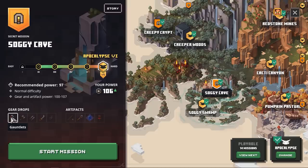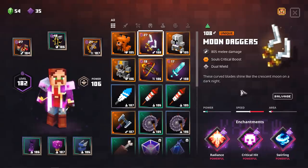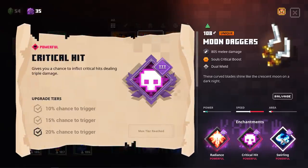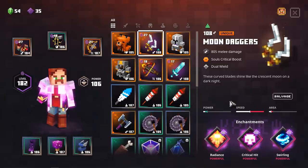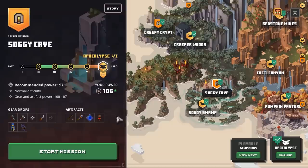For the Soggy Cave we have some pretty crazy loot dropping — we have the Soul Fists, the Fighter's Bindings, and you can also find the Maulers, though I think they are not that great. This double axe will make mobs explode when you kill them, which is really cool. And then the Moon Daggers — they deal a lot of crit damage. This 108 roll was so crazy I even made a video for it, but with Radiance, Critical Hit, and Swirling you can deal so much damage against bosses, especially if you have formed some Souls.